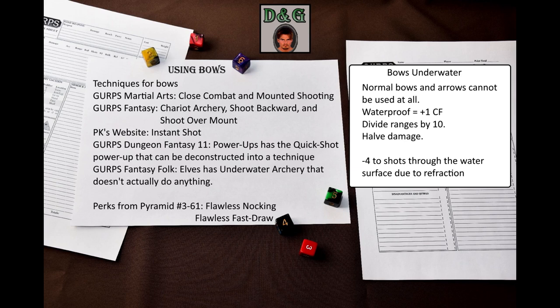Jason Levine, also known as PK, has another technique for archers on his website called Instant Shot — I will link it in the description. GURPS Dungeon Fantasy 11 Power-Ups has the Quick Shot power-up; if you deconstruct it, you can get a technique that lets you buy off the Quick Shooting penalty. Pyramid 3-61 also has two perks for archers — Flawless Knocking and Flawless Fast Draw. Finally, GURPS Fantasy Folk Elves has the Underwater Archery technique that lets you buy off a penalty for using bows underwater — that doesn't actually exist. So this technique is useless.